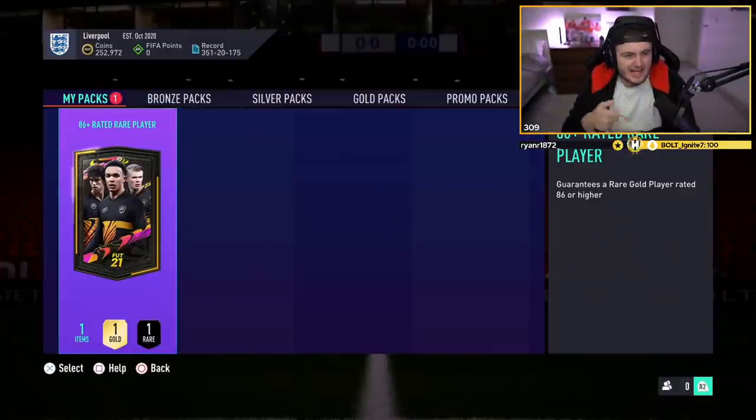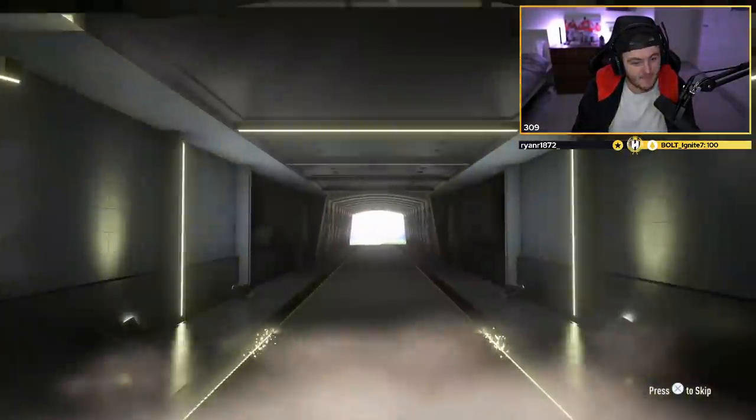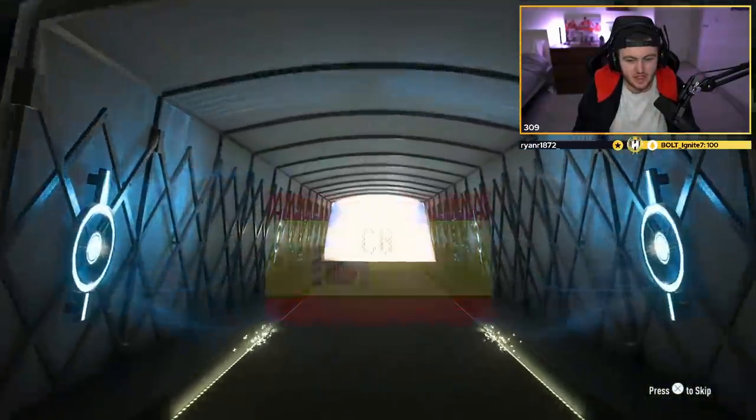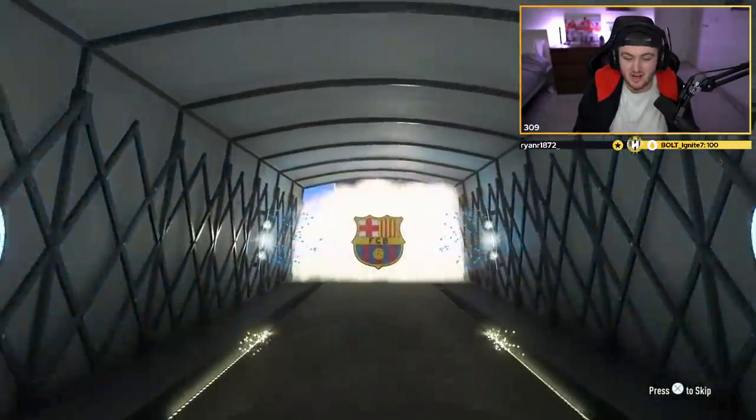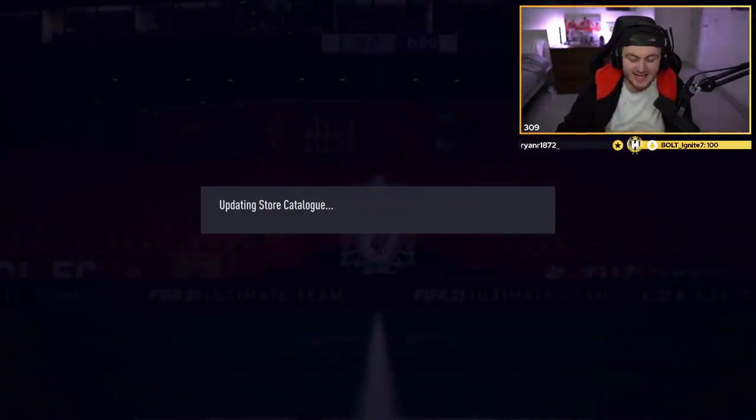We've got Aziz's 86-plus rated rare player. Come on EA, give us a special card please. It's not the special card we asked for, but they kind of did deliver — Spanish, centre-back, Ramos. It's not the special card we wanted, but I guess they delivered on what we asked for.